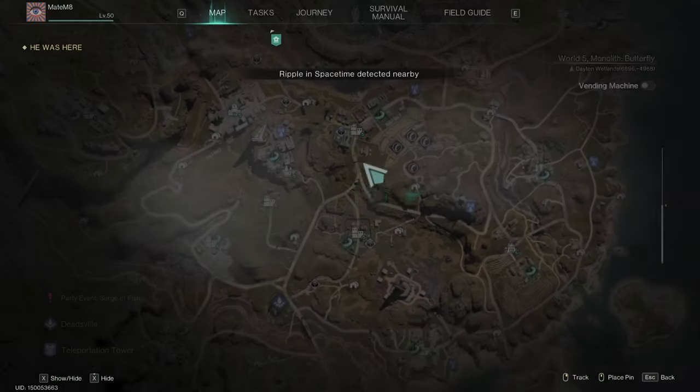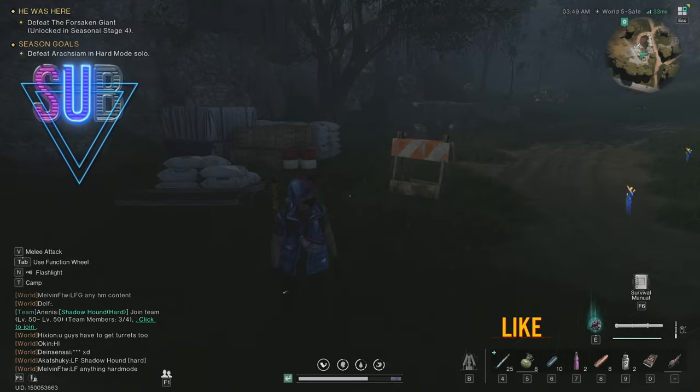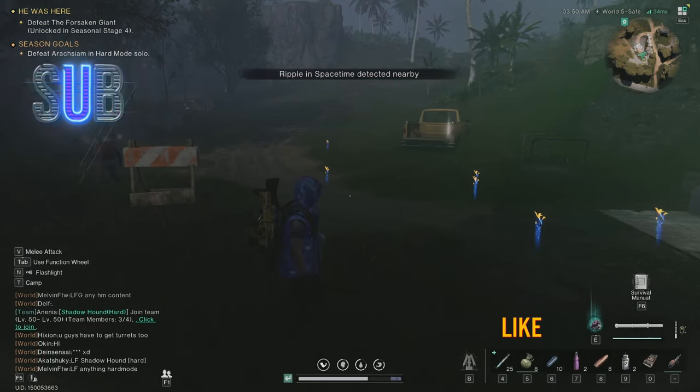So to recap: bunker access card — locations on the map: first, this small city to get the card; then, the bunker entrance nearby. That's it. Thank you for watching and see you in another video.